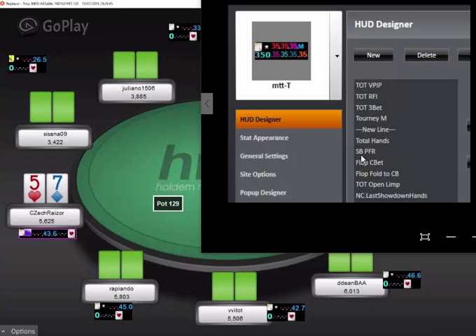Next, we have Total Hands, Small Blind Preflop Raise. Basically, this is how often the Small Blind raises when it folds to them. This will let you know if your opponent is playing more of a limping strategy or if they're just raising a lot. But I don't really know if this stat actually gives you very much clean information.